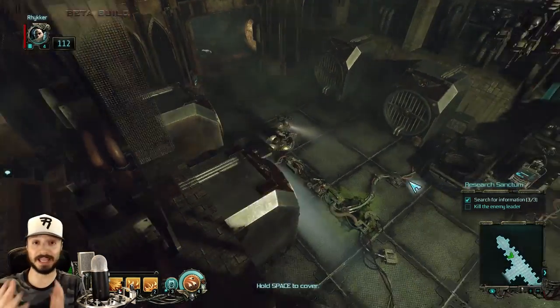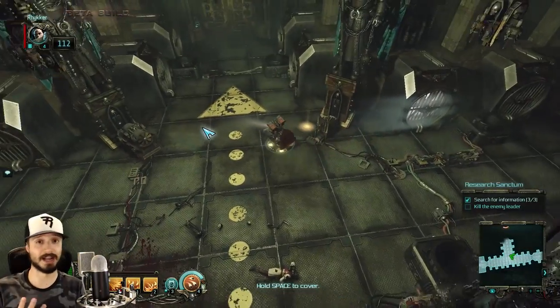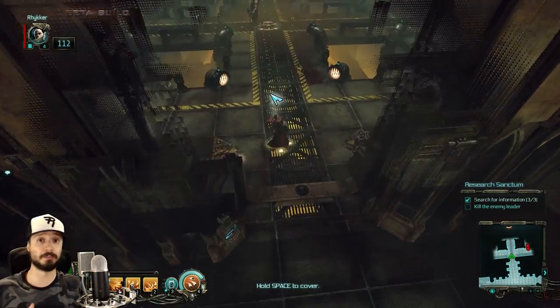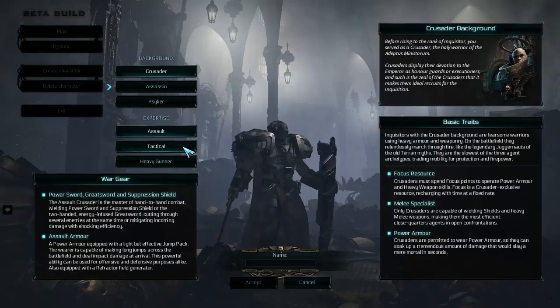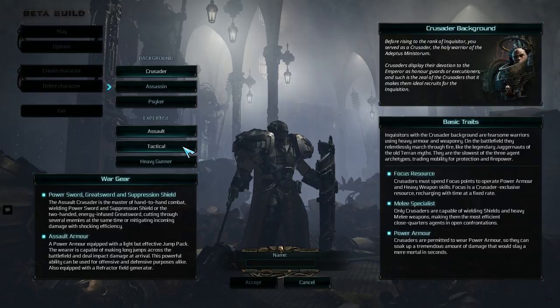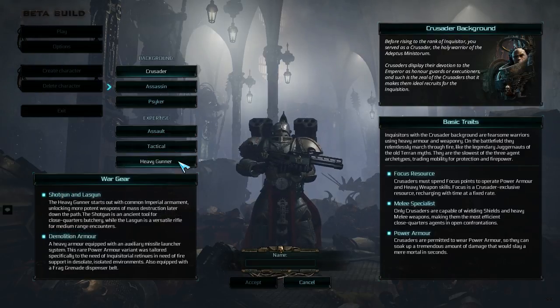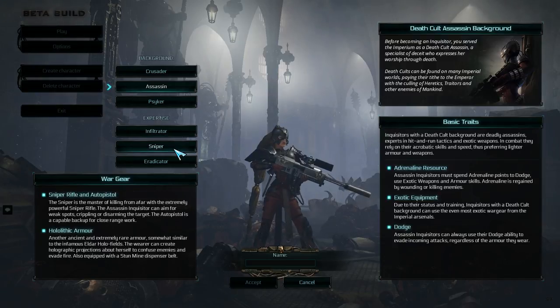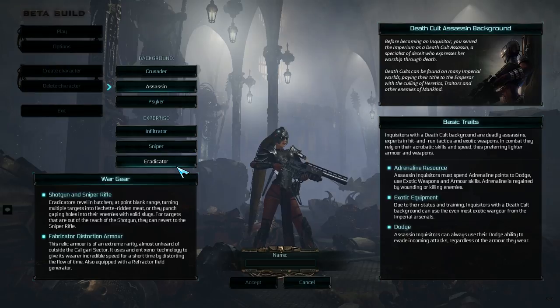Let's dig into the mechanics. There are three classes: the Crusader, the Assassin, and the Psyker — roughly comparable to Diablo 1's warrior, rogue, and sorcerer. The Crusader is the tankiest class and can specialize in Assault (melee), Tactical (ranged), or Heavy Gunner (area damage focused). The Assassin is the high mobility, light armor version — glass cannons that rely on avoiding damage rather than tanking it — and can specialize in Infiltrator (melee), Sniper (ranged single target), or Eradicator (a balanced ranged build).